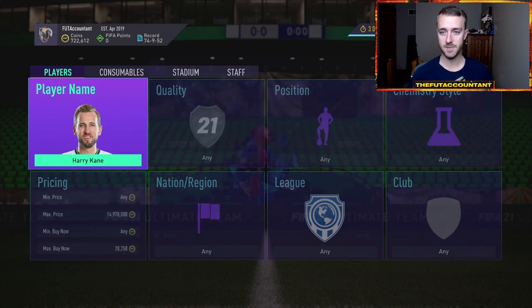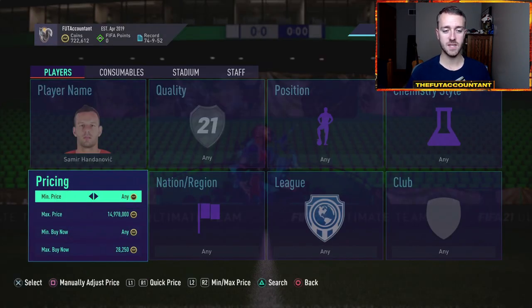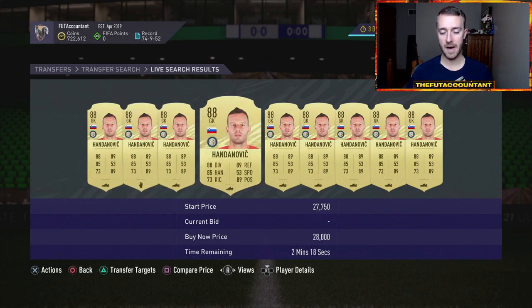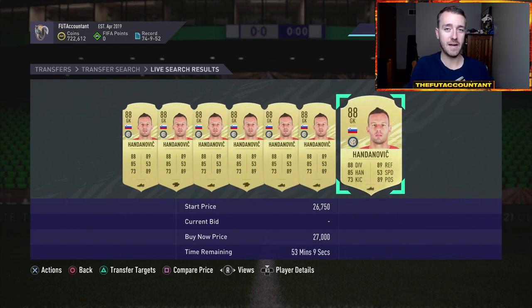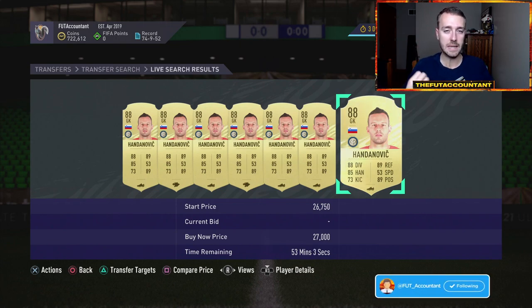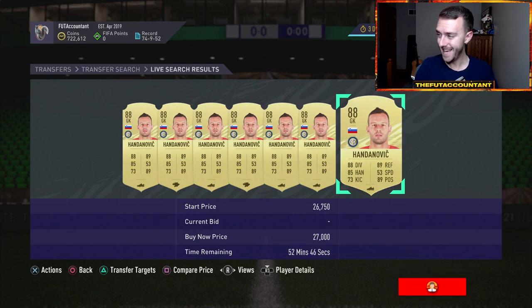The big thing is, if the SBC that comes out on Friday is not a base icon or any sort of repeatable icon SBC, I do not think you're going to see the fodder market rise. SBC cards are not going to rise that much because the thing people are looking at from last year is a repeatable SBC that continually takes coins and cards off the market. It has to be a really, really hype SBC — it has to have very high demand.